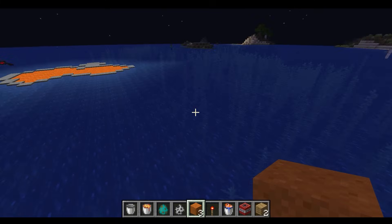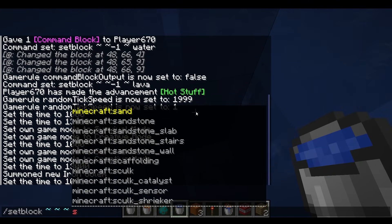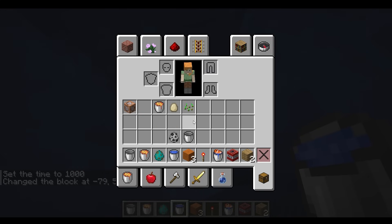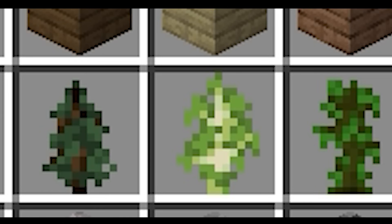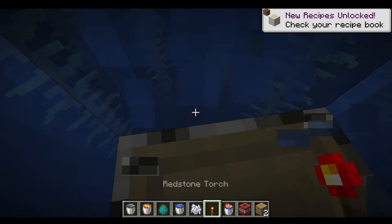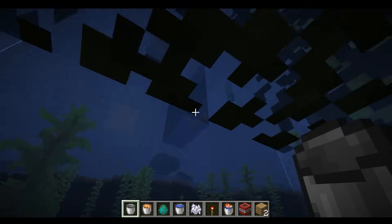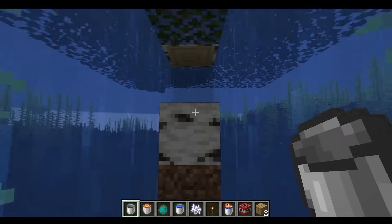Can trees grow in solid water? Time set day, set block sapling. Nice. It actually worked, but where the heck am I? I cannot get out! Oh my gosh — it actually worked. This is the world's first water tree.